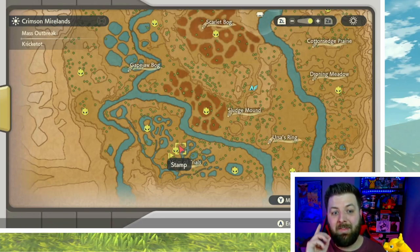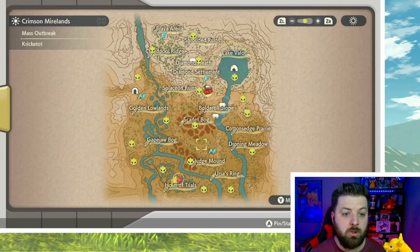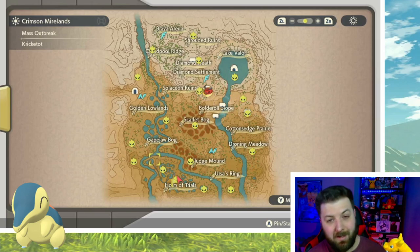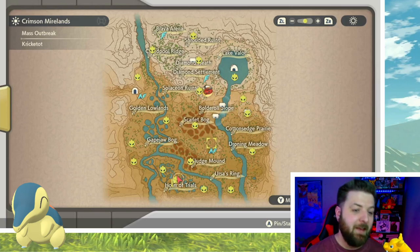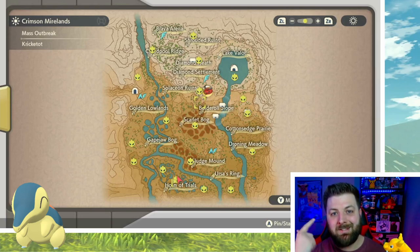Before you leave the Crimson Mirelands, there is one other starter line you can get here, but it's a lot harder and can only be obtained in the post-game. Once you have beaten the game and you're in the Crimson Mirelands, if you get a Distortion, Cyndaquil, Quilava, and Typhlosion can spawn in Distortions in the Crimson Mirelands after you beat the main story. They can be shiny, so if you want to shiny hunt them, this is where you'd come. It is one of the three rare spawns that can appear in Distortions.